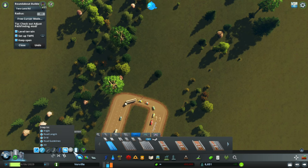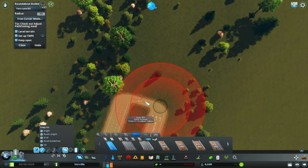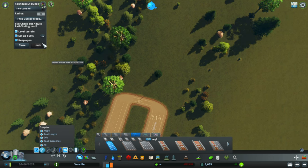Right down here I have the Roundabout Builder, and you can use Ctrl+O if you want easier access. My radius is set to 40, but because this is a highway road I'm going to set it to 80. I'll also set it up with TMPE — that is Traffic Manager.